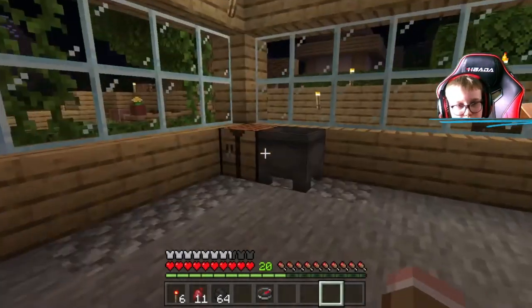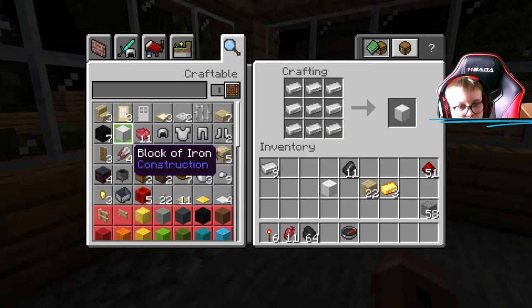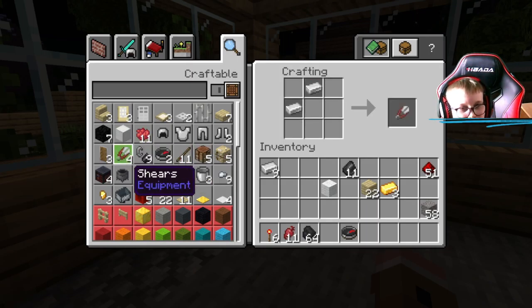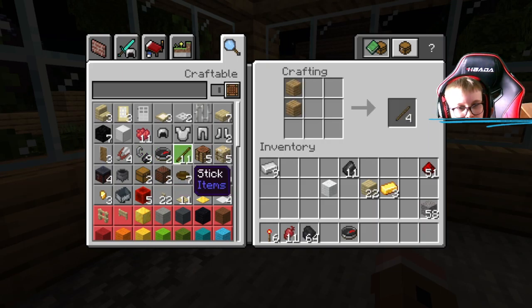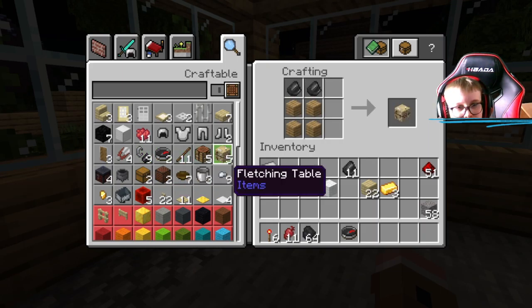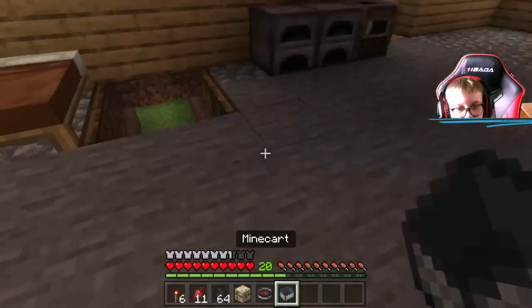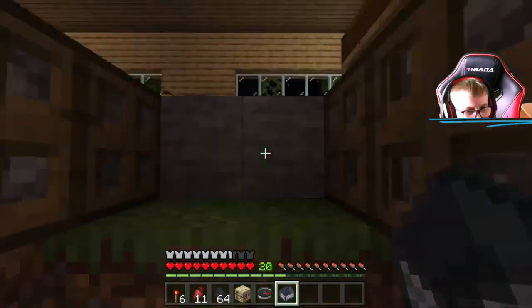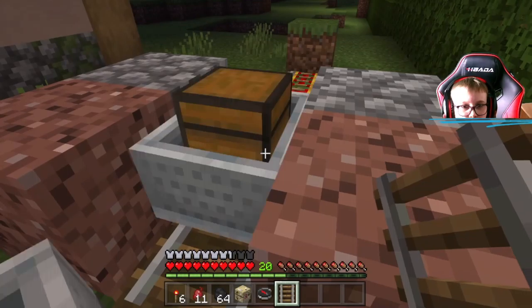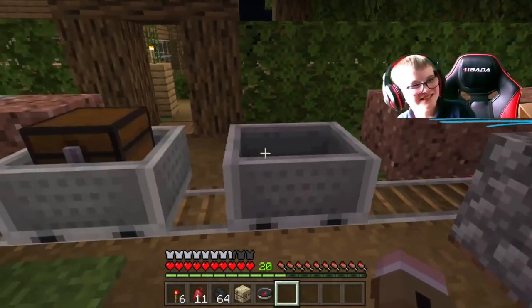Oh, that's a crafting table. That's a nine — which one takes nine? What can you do with the fletching table? I've used all the iron now. Let's go put this up on the top. This is cool.